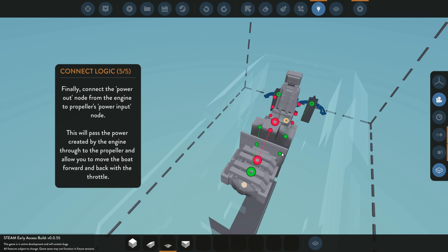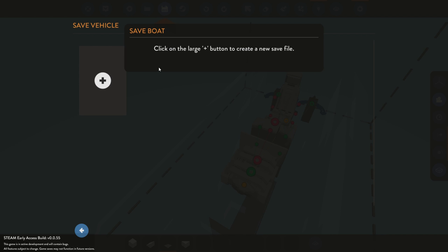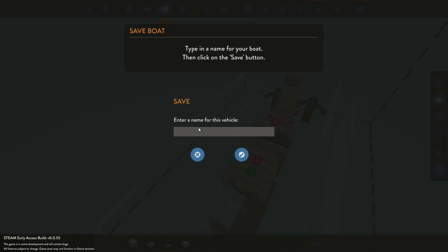This one goes there. And then what? What is this? This goes... I don't know, I'm kind of confused here. Kind of confused. And then set save. So our boat — and then we just do that, I guess.